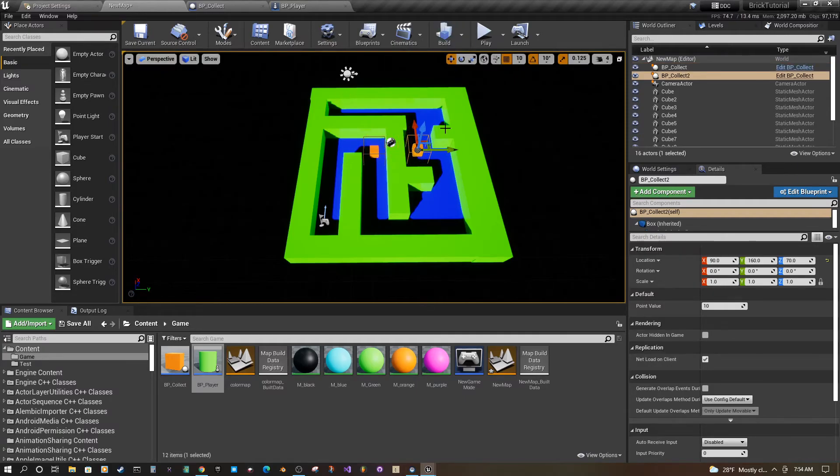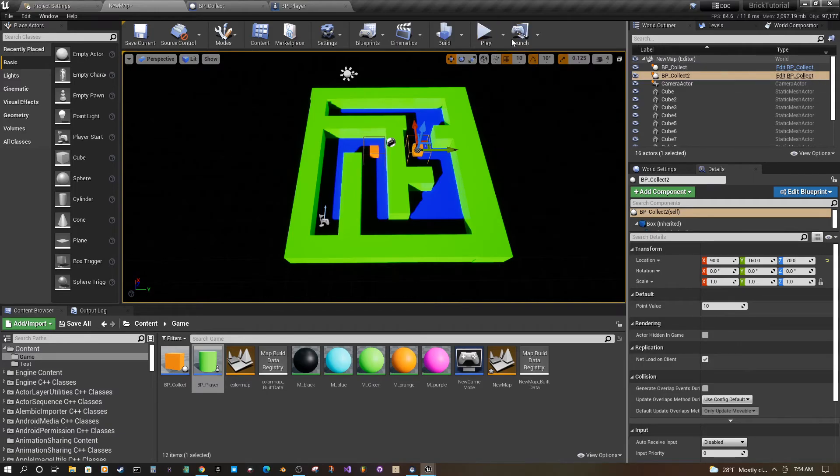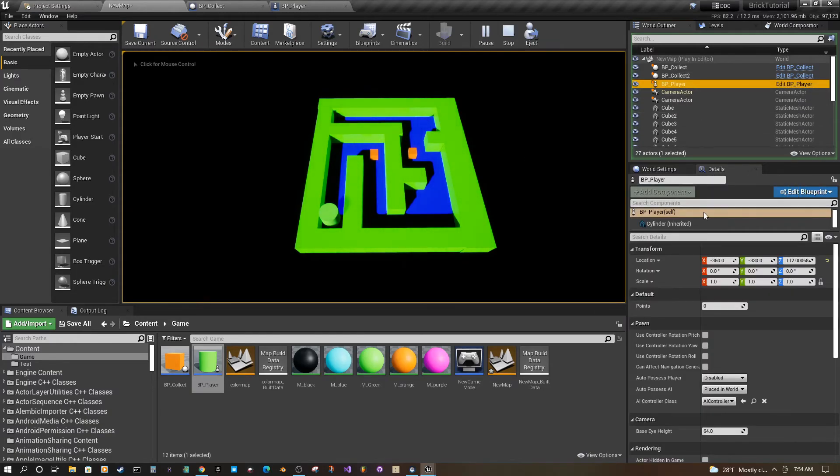We can add another one to the map. Play in the viewport — press play, the game starts, select the player in the game. Now you can see the points. Click on the screen, move your character around, and when you collect it, your points go up by 10.